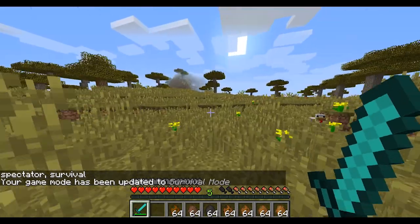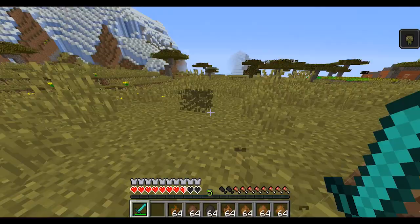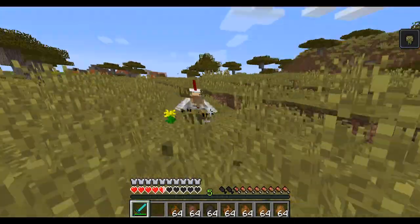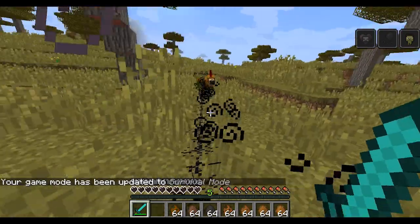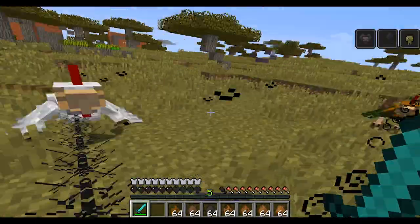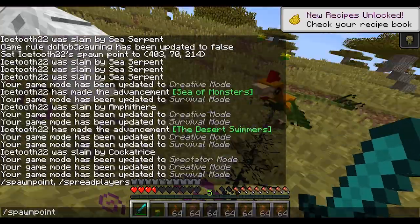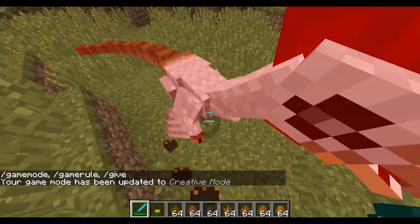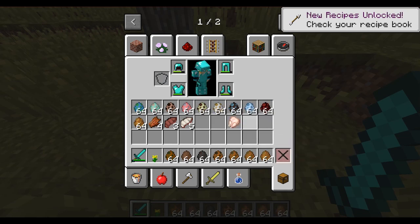And now we have the cockatrice — it was the same creature I fought last time. They shoot a bunch of effects at you — looks like poison, nausea, withering, and blindness. I can barely hit it, it's so fast. I think it just turned a chicken into another one of itself. Die, die, die, die, die. Wondering what they drop? Feather, wither bone, feathers, chicken. Tasty.